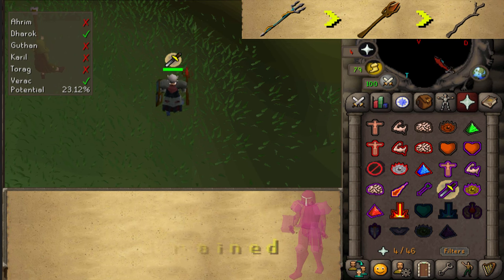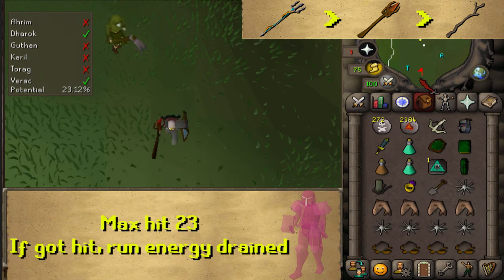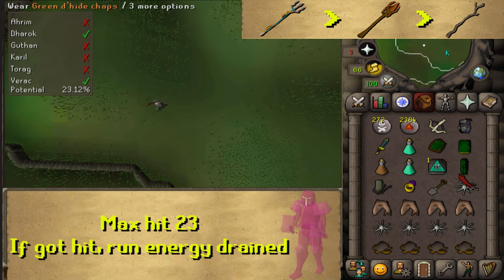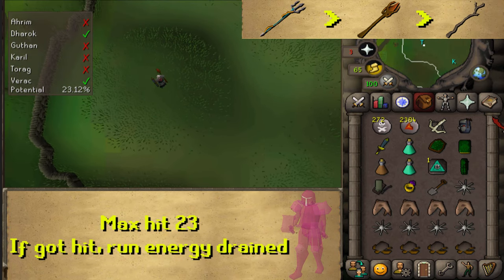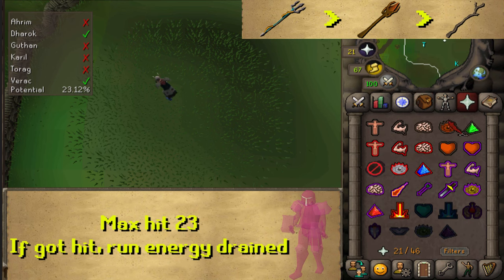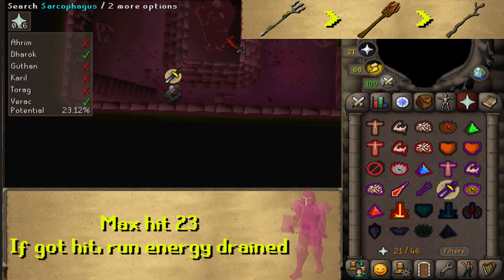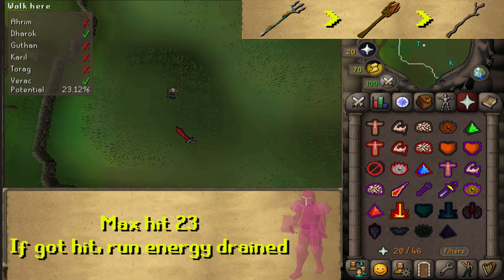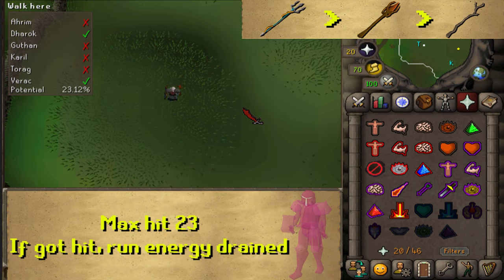Next, go back upstairs and head to the southwestern mound — this is Torag. Dig with your spade, pay attention to your prayer points and drink potions if needed. Use Protect from Melee, search the Sarcophagus, and kill Torag if he spawns. Torag's special attack is that when you take damage there's a 25% chance your run energy will be drained.